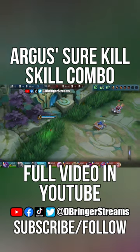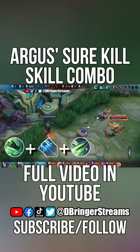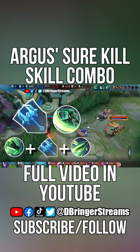Once there is an opportunity, use Argus's skill combo. My favorite combo sequence is first skill, plus basic attack, plus second skill. While the slow effect of Argus's second skill is active, deal more damage by using his basic attacks, and as soon as his prey steps outside of his basic attacks range, use his first skill second phase in order to close the gap.